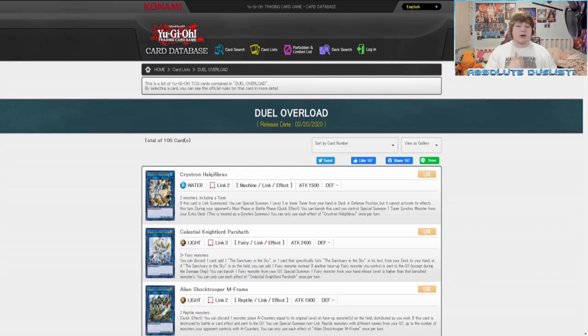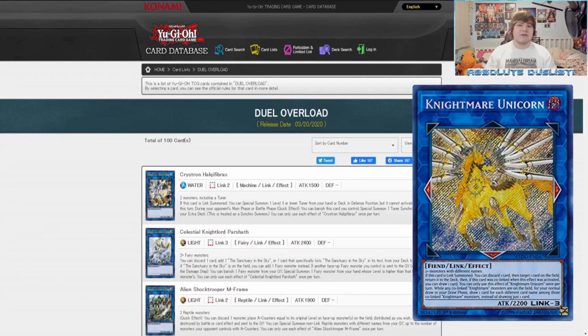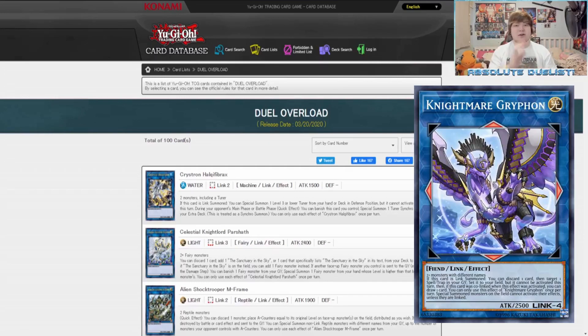We're going to go down the list of cards in this set and I'm going to tell you guys what I want to pull and the reasons why. Starting off, the first card is Crystron Halqifibrax. We obviously want to pull one — this card is absolutely insane, giving us access into not only Link 3 plays, but if we pull other cards, potential Link 4 plays single-handedly.